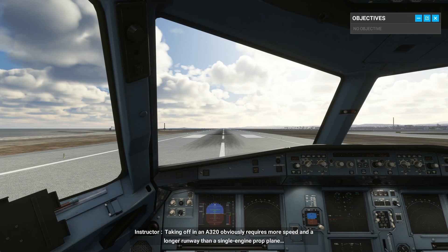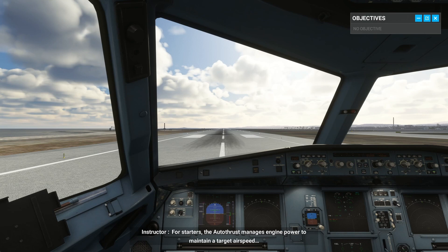Taking off in an A320 obviously requires more speed and a longer runway than a single-engine prop plane. But luckily, we have some extra tools at our disposal to make the job a little easier once we're airborne. The autothrust manages engine power to maintain a target airspeed. Autopilot will keep us on track with navigation, and the fly-by-wire system lets us maintain a consistent attitude without needing to make constant adjustments.